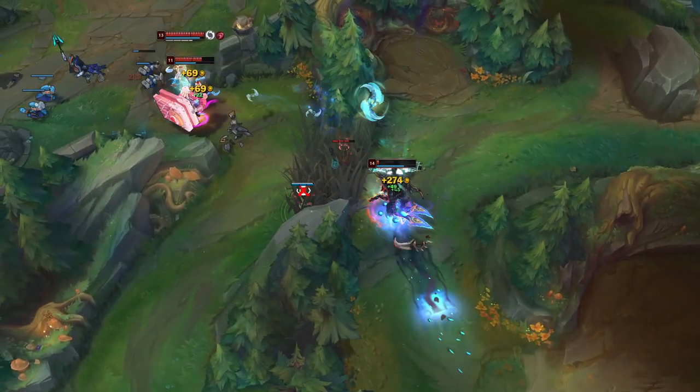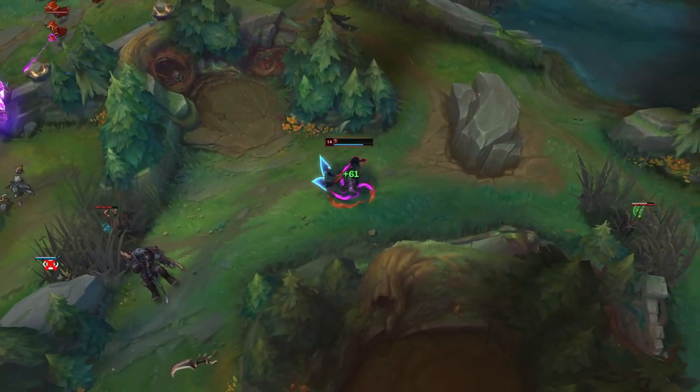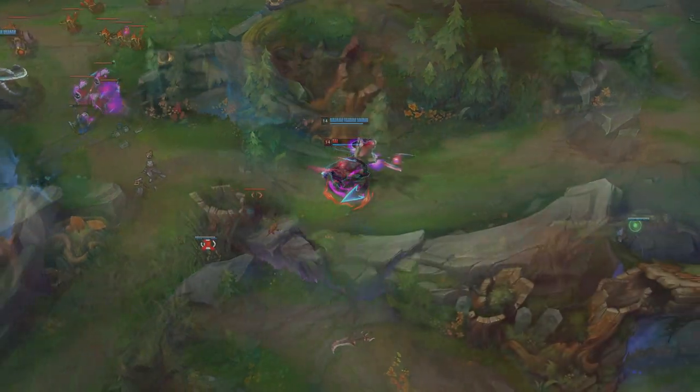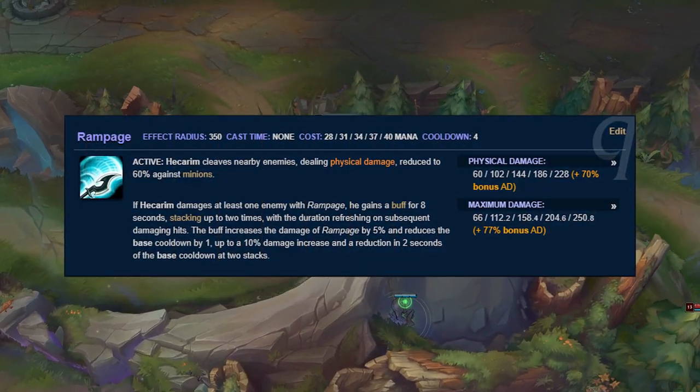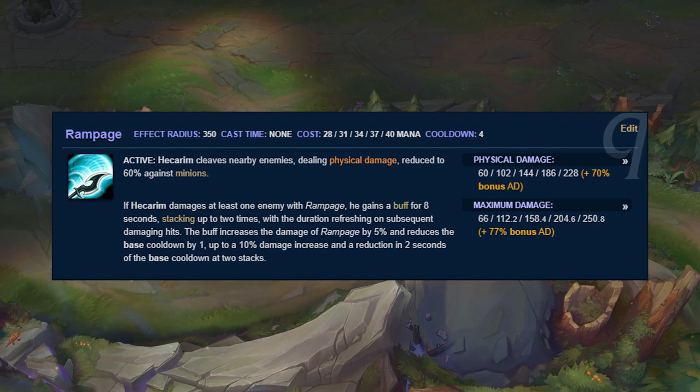Choosing the best Q for the jungle was pretty difficult, as junglers all have the same kind of Q — something that just does damage — but ultimately I decided to choose Hecarim's Rampage. It doesn't win any rewards when it comes to raw damage output, as other junglers like Kha'Zix can certainly put in way more oomph in one hit.